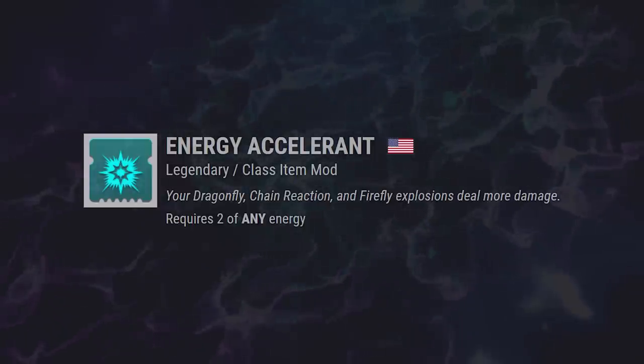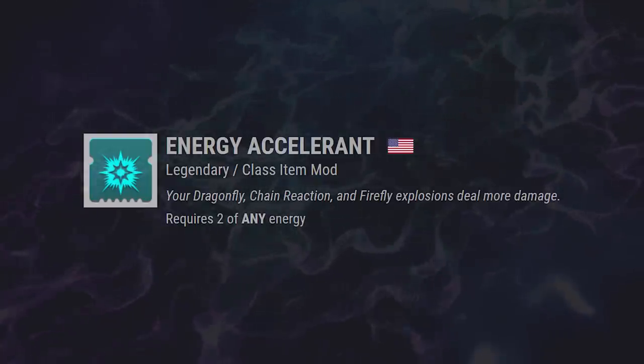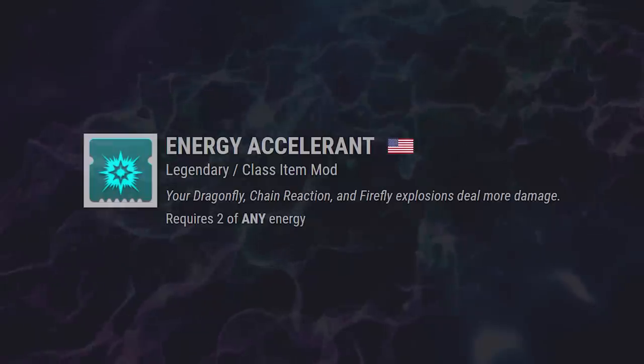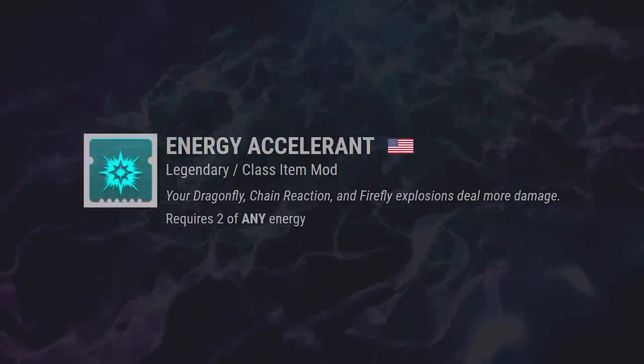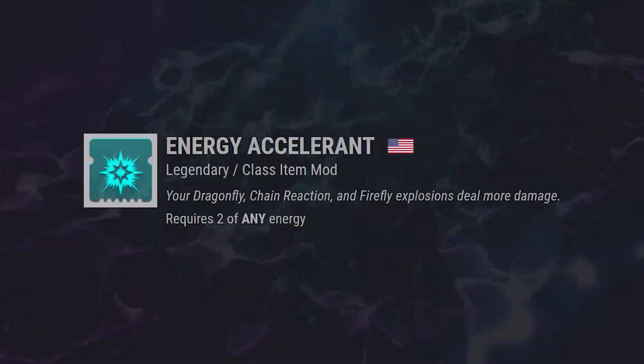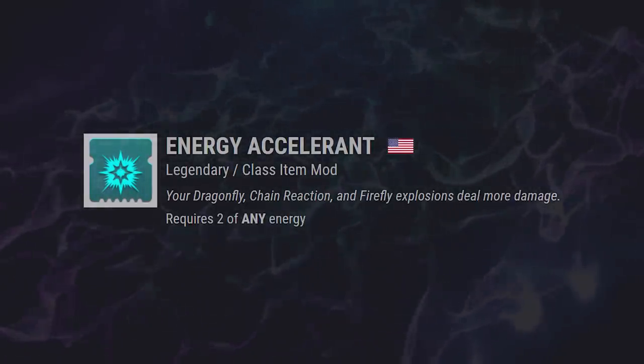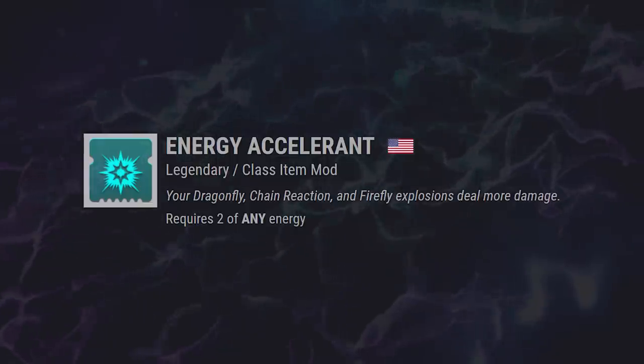Next we have Energy Accelerant. Any explosion from Dragonfly, Chain Reaction, and Firefly is going to deal more damage. Seems like a really solid pick for PvE only, unless the boosted power is really through the roof. I'm going to keep Energy Accelerant front of mind for any PvE activity that involves a lot of repetitive ad clearing.